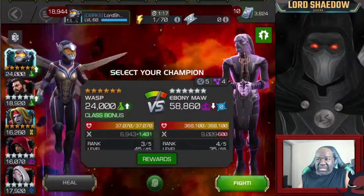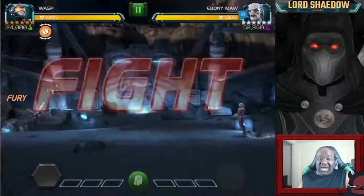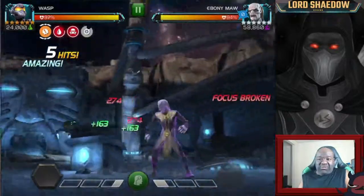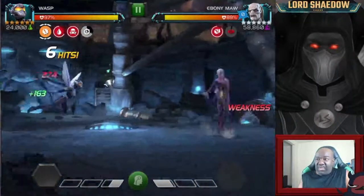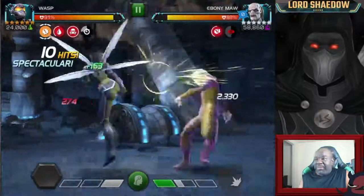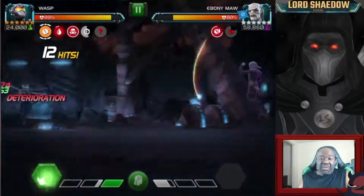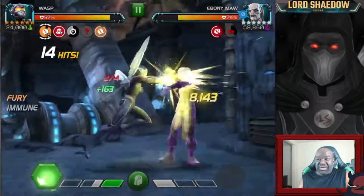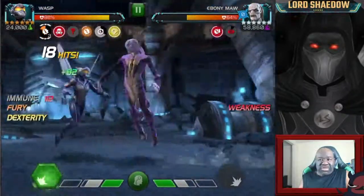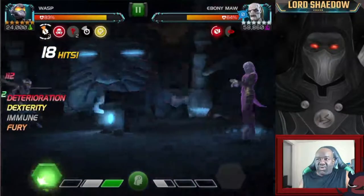This first fight is against Ebony Maw. Wasp is a great option for Ebony Maw. You want to keep his focus broken, and you can do that by hitting him with a heavy attack. With Wasp, if you know her, she can combo into a heavy attack. So you don't have to try to get the opening, you don't have to try to counter his heavy, or anything like that — you just go in and do your combo right there.